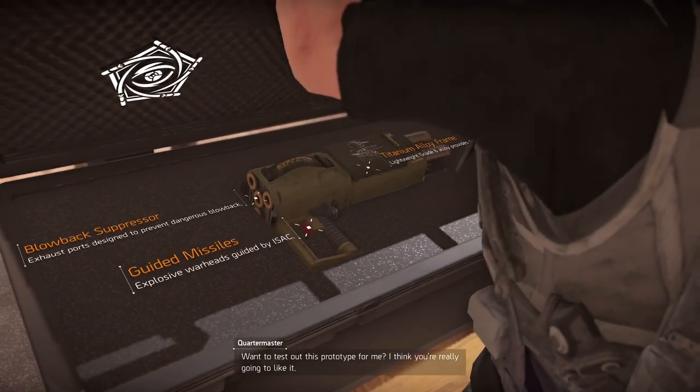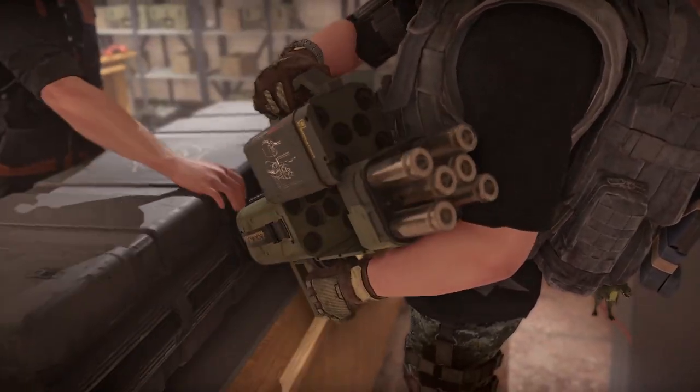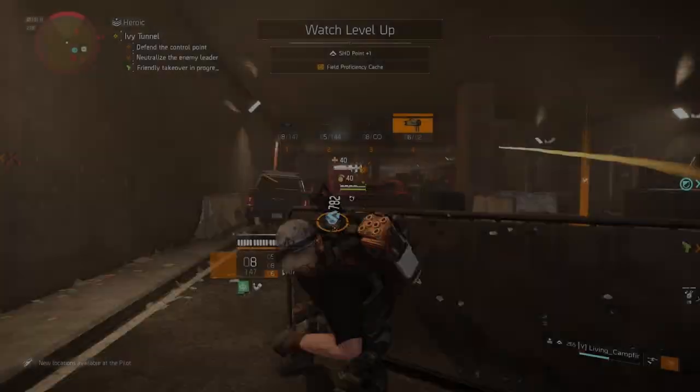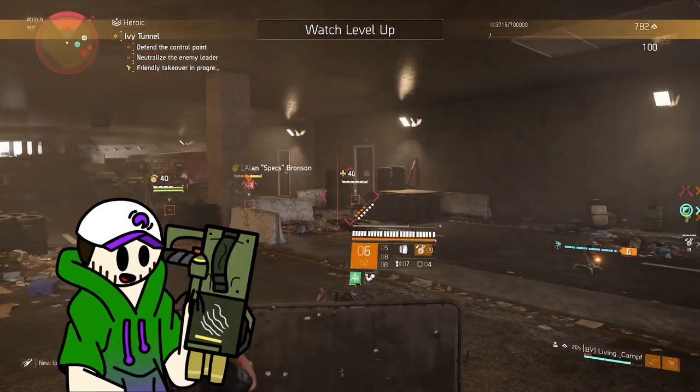Want to test out this prototype for me? I think you're really going to like it. Say hello to the lethal lunchbox of Washington D.C. — the P.O.1-7 Launcher.